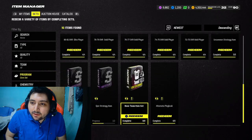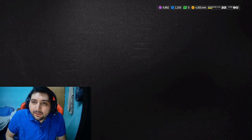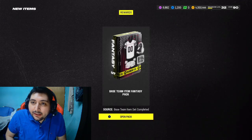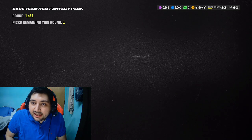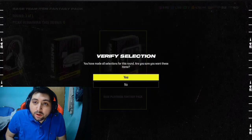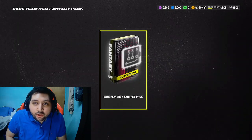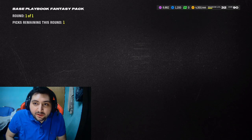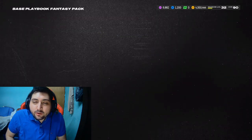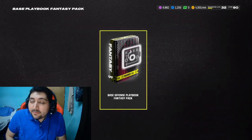Let me show you guys what I'd like to do. I redeem the pack, go over, and once the pack finally opens up — EA servers — we open the pack. Then you're going to choose the last card in the pack. There we go — base playbook. You're going to choose that pack, open it, and choose the first one, which is going to be the offense playbook. After that, you just have to choose which playbook is selling for the most coins.